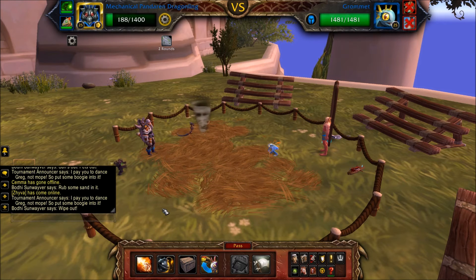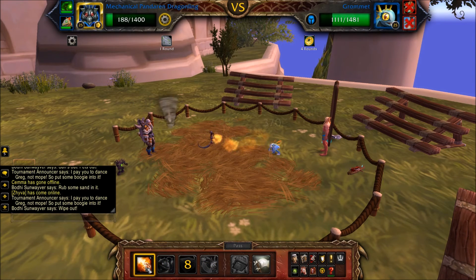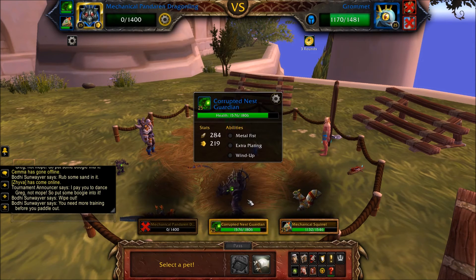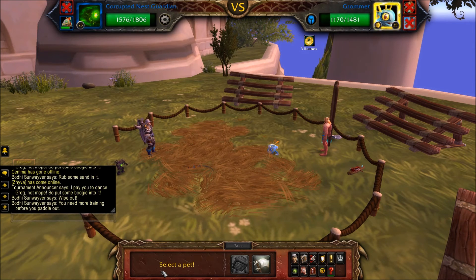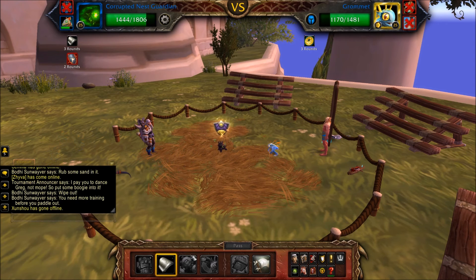If your Dragonling is still alive when Gromit joins the battle, cast D-Gun and then spam Breath to do as much damage as possible. If your Dragonling wasn't alive when Gromit joins, cast Windup twice with your other mechanical pet, followed by Extra Plating. Then use Extra Plating on cooldown and spam Windup to finish off Gromit.